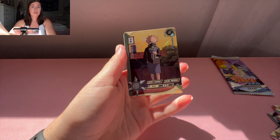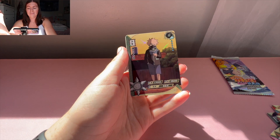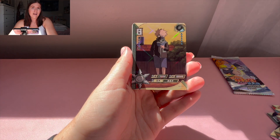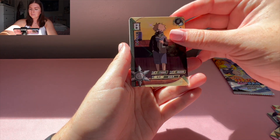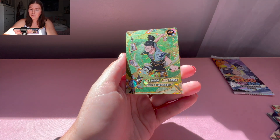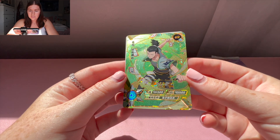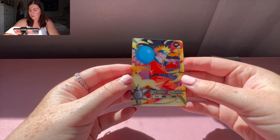We got Kid Kakashi. Speaking of Kid Kakashi — did any of you guys also pre-order the Kid Kakashi Funko Pop with the chase? Let me know. I wasn't a fan of that one — I don't care for it as much, so I'm not in any rush to pick it up. We got an SR Sarada, this UR Shikamaru — I have not seen that one, it looks awesome — and an HR Naruto.